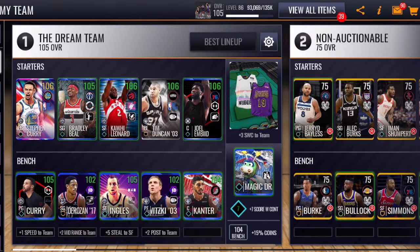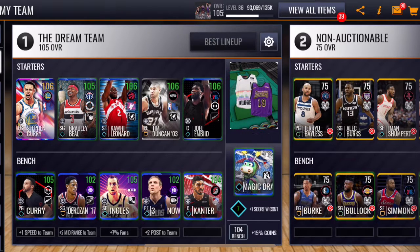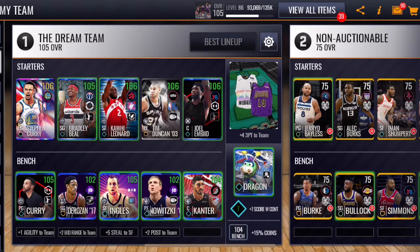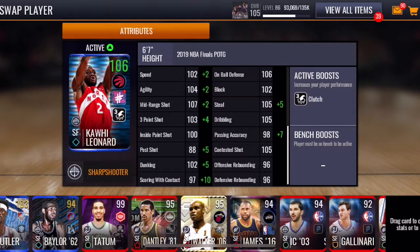I recently picked up this one of four battery build, boosted to one of five on my team, for the buzzer beater ability. I had Devin Booker from the March Madness promo at one of two and I needed a better overall to boost up my lineup, which got us to one of five. Then I got this Kawhi Leonard from the Finals promo — he was a player of the game, I think game three.